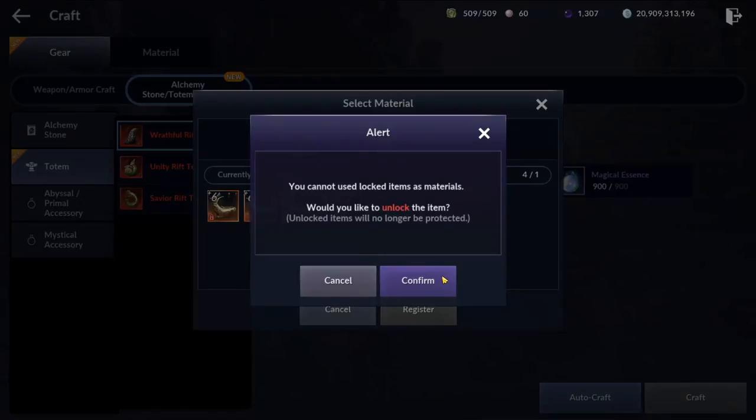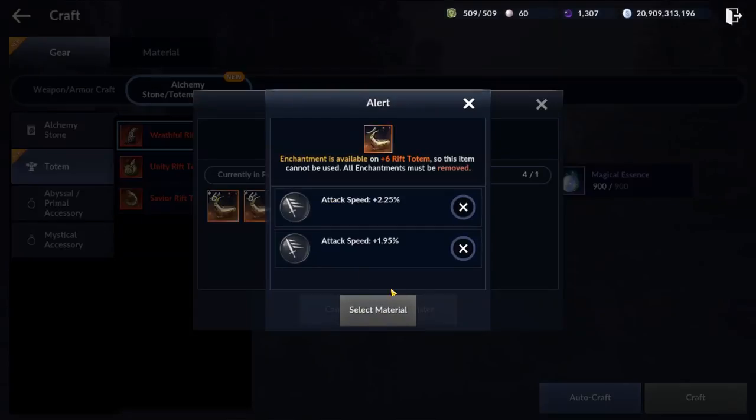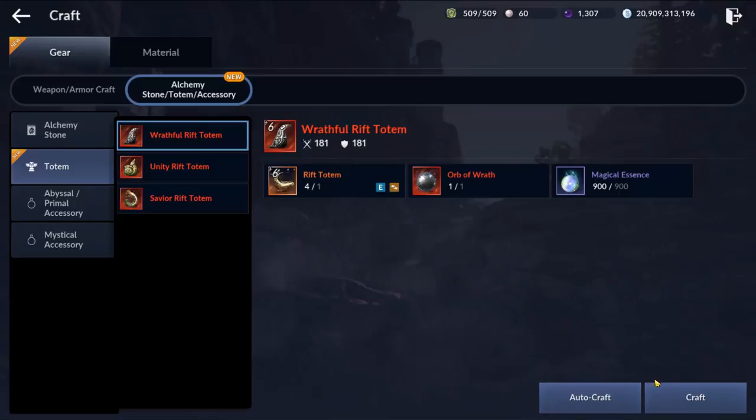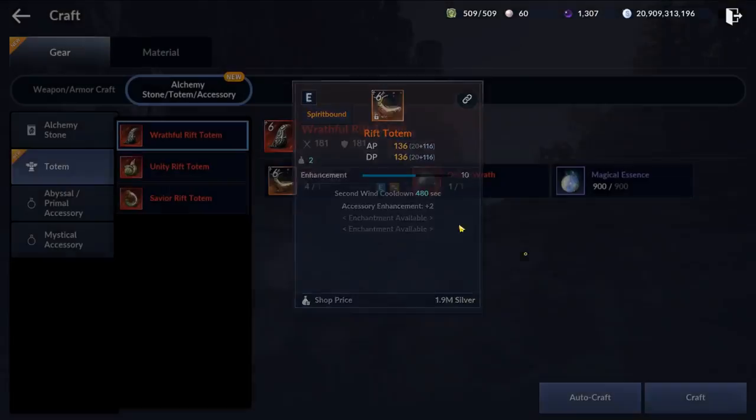When you craft a red totem, your orange totem's enhancement also gets transferred. Since plus six totems are not too hard anymore, you should only craft red totems with plus six or higher totems.